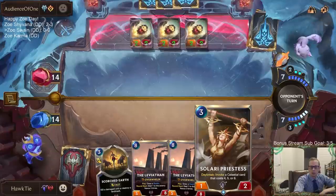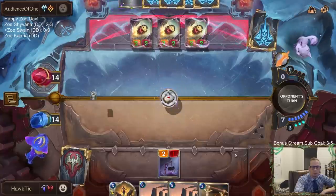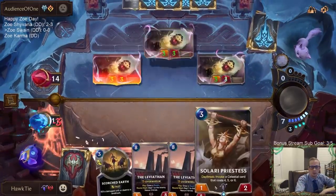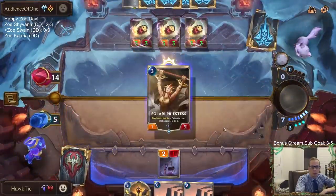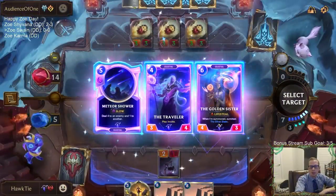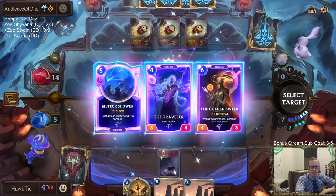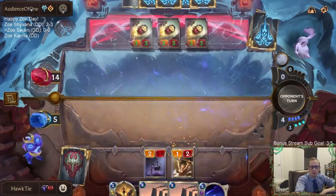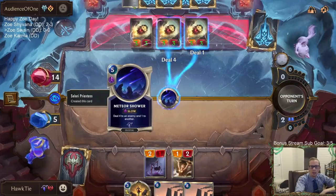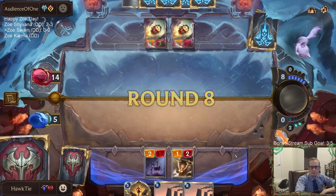That could be a good draw — maybe not. Maybe the Deal 4, Deal 1? Golden Sister has Lifesteal and also makes the Blocker, but I won't be able to play that until next turn. But then I'll have the Leviathans. So if I get this, I can Deal 4, Deal 1, and now one of them's damaged for Scorched Earth later.